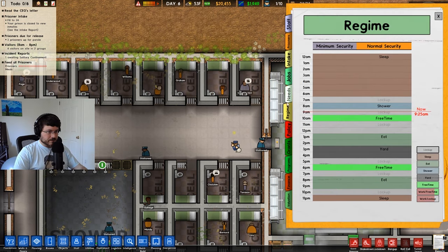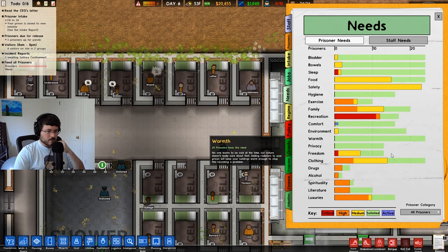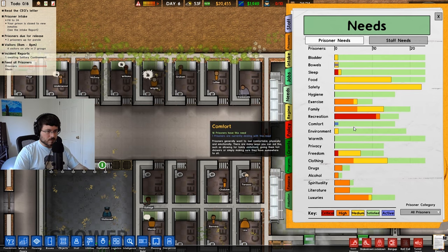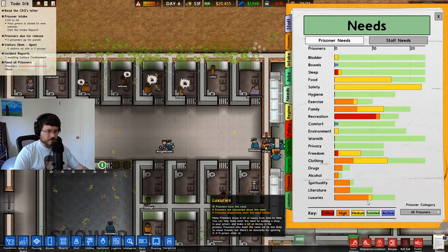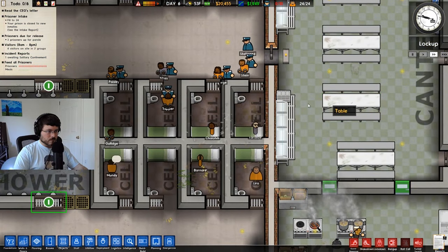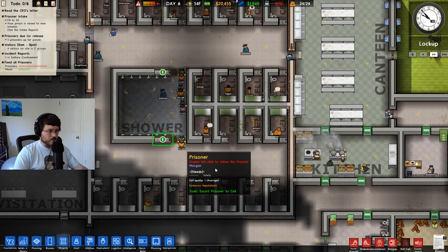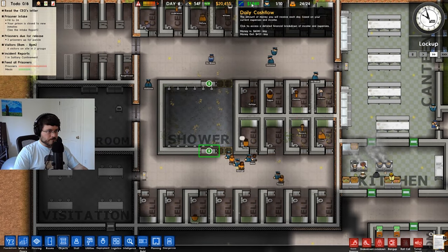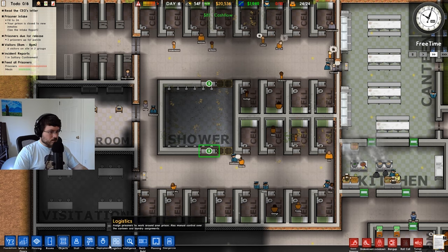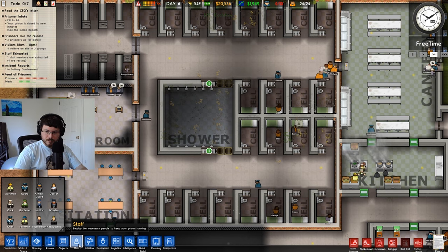I never really looked at our prisoners' needs. What's in the red? Recreation. We've got to get laundry going here too. Safety, sleep, bladder — this is all fine for right now. There's an incident here — oh no, these are just the new prisoners. By the way, if you can find an object or a specific room, you can always use the search bar at the bottom of the menu.